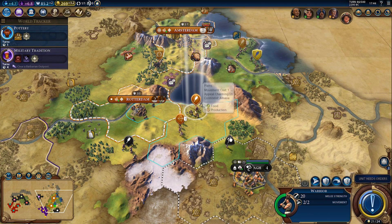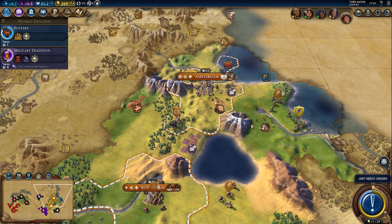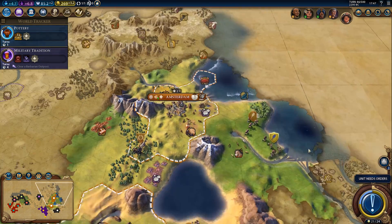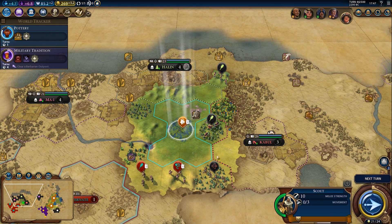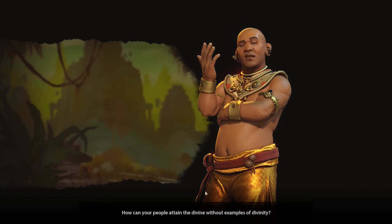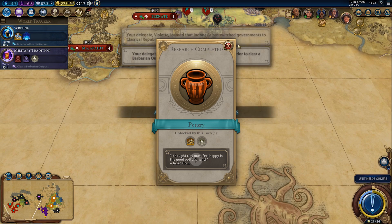I can't go through here because of the mountain, although we can go through the jungle. One warrior should be enough to check out the area — I just want to see if there's a barbarian camp right inside the fog, because that will be our future city location. I can't go through here anymore; I'll have to go through the city-state territory, which is fine.